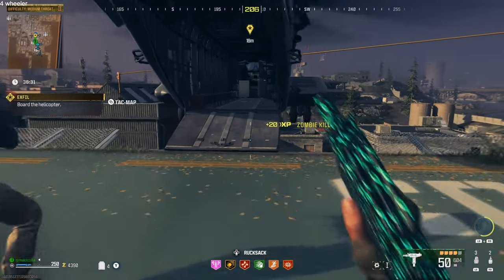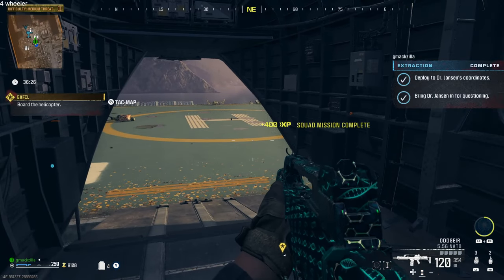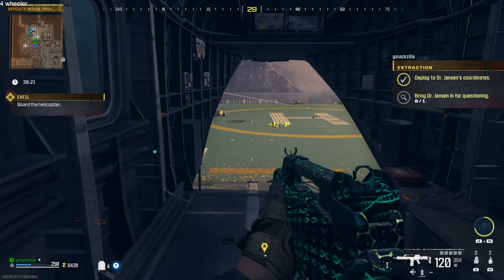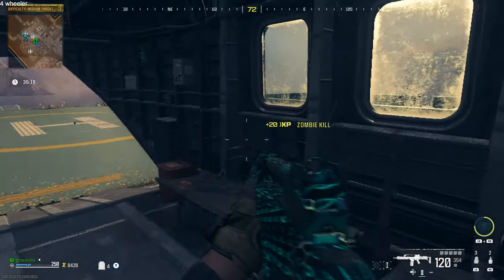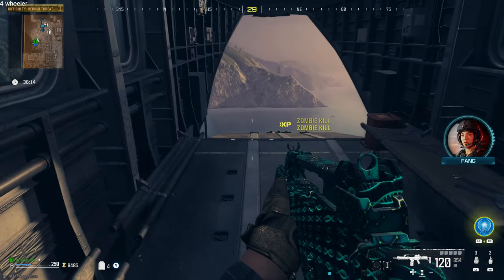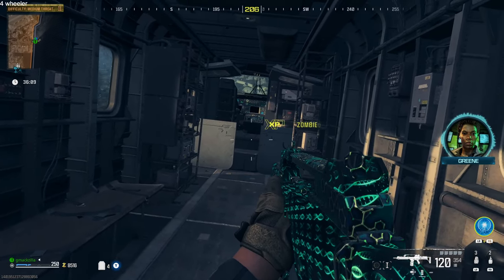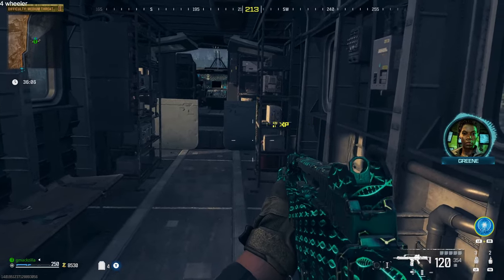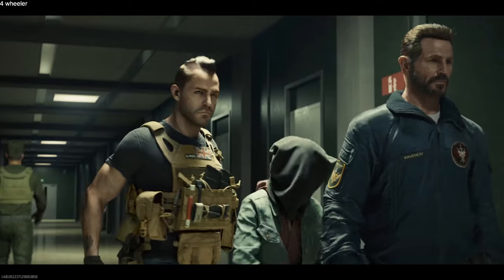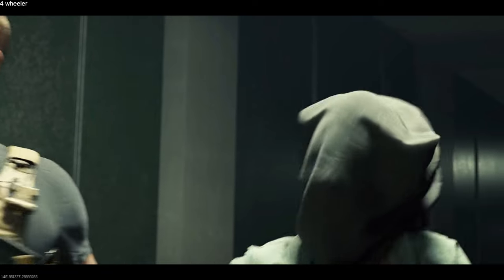The helicopter lands for the exfil and then boom — checkmark, checkmark, you're done. That is how to do the Act 1 final mission, solo. It's going to trigger a cutscene and then another cutscene. Hope that actually helped you guys out — let me know in the comment section, like the video, and we'll see you on the next one. Peace.